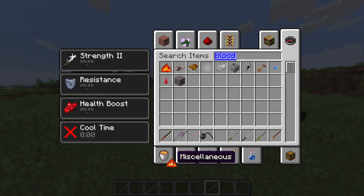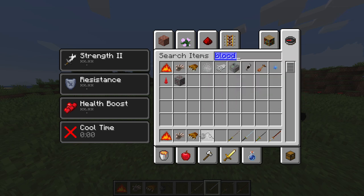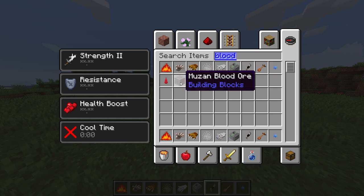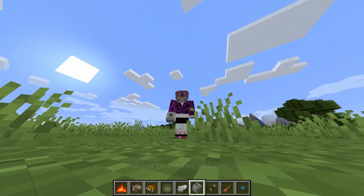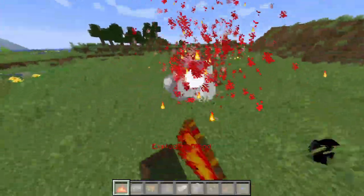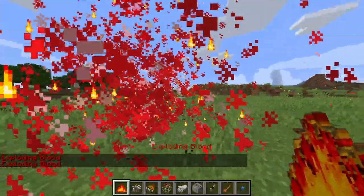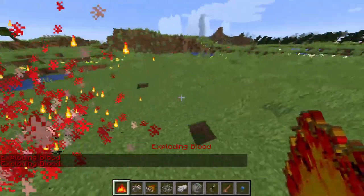Next we have blood demon arts. We got Yahaba's, Kamanue, Rui's, Enmu, Gyokko, Upper Moon Four, Akaza's, and then Muzan and Muzan's blood. Let's test Nezuko's first in first person so I can actually see the moves. There's a right click — just exploding blood. Nezuko doesn't have any other moves, it's just exploding blood, that simple.